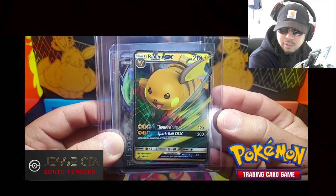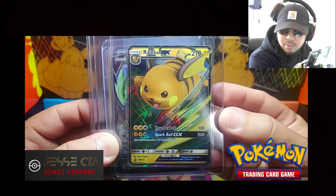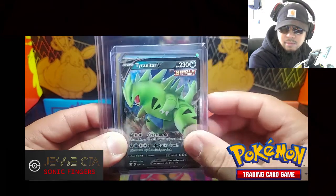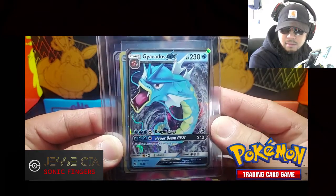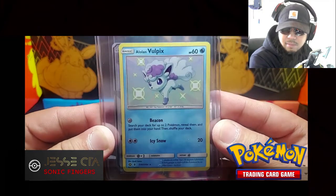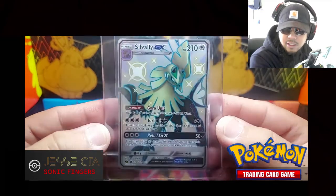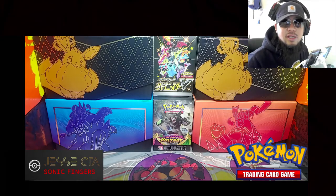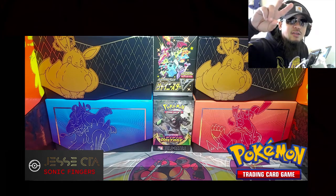Now let's go over the best pulls from today's video. You do get the Raichu GX promo from the tin. I pulled a Tyranitar V, we got a Gyarados GX, pulled a shiny Alolan Vulpix, and the best card from today's video was the Full Art Silvally GX shiny. Thank you guys for watching — I hope you have a good morning, good day, good night. I will see you guys on the next video upload. Laters!